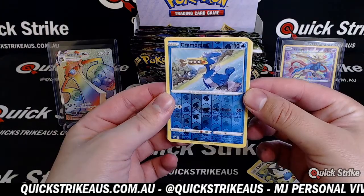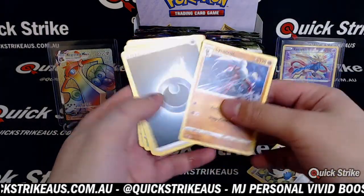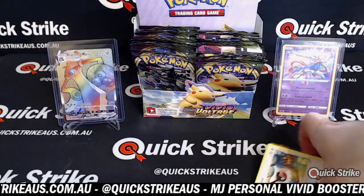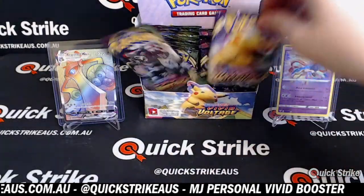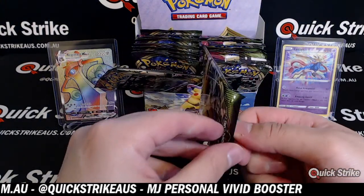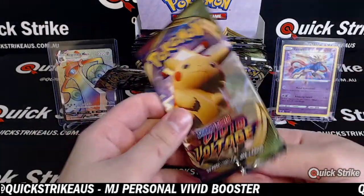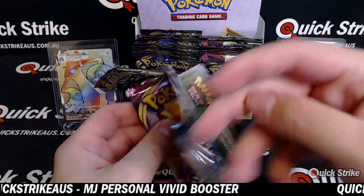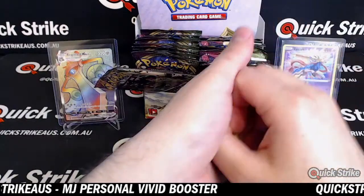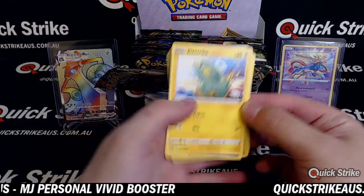Reverse of Cramorant — that's a pretty sick looking card, water type. The rest is base. Now, MJ, do you want me to send these base cards out to you, or do you want me to just hold on to them and give them away rather than load up your packages? Because it's going to be a lot of cards.